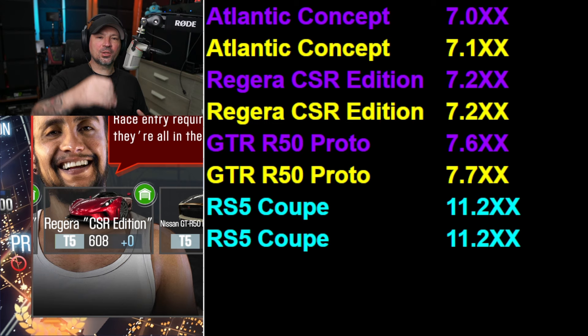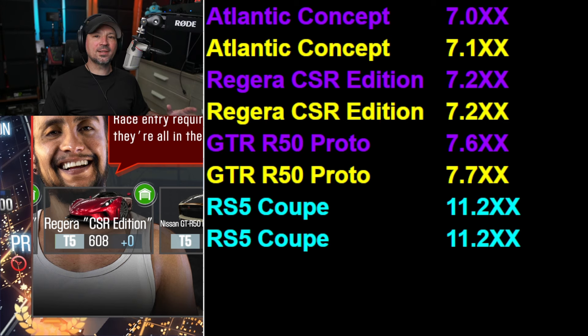The Atlantic Concept or the Regera will get you pretty far in the showdown if you have them and they're maxed out. The way matchmaking works for showdowns is whoever has the fastest car wins — they match you up by trophies. You could have a really slow car, somebody else could have a super fast car, and if you both have 500 trophies they'll still match you up together. It's not exactly what you'd call a fair fight on the racetrack.